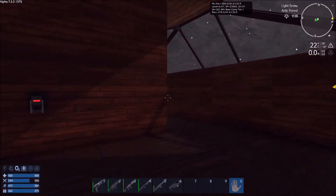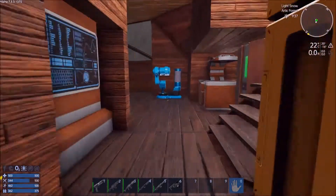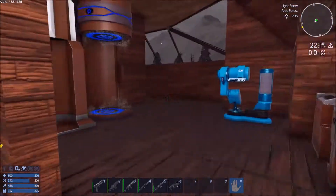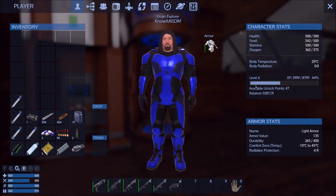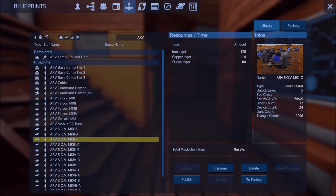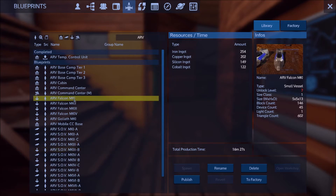Now that I'm almost level seven, I want to get to level seven and start to build the ARV SOV Mark III B. I know that's a mouthful, but that is the first small vessel — the cheapest small vessel that I can get. I could go for the ARV Falcon, which is a small vessel with a warp drive, but I'm not ready for that yet. I don't have all the cobalt I need for that.